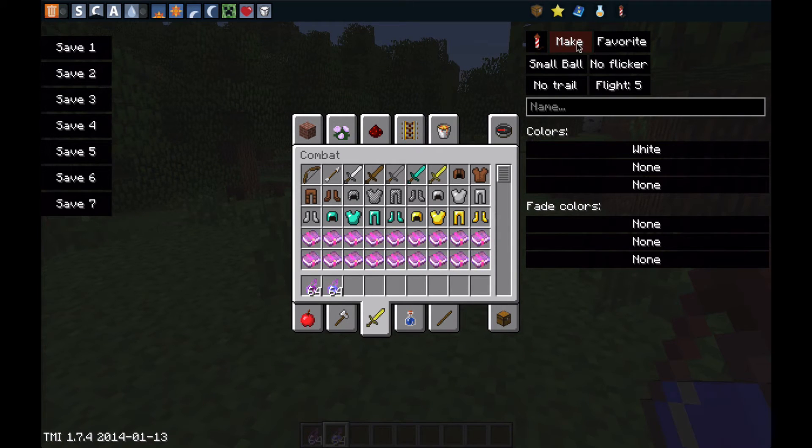Firework! And you choose your options — I'm going to set flight to four or five. No trail, small ball, large ball, star-shaped, creeper — let's go with large ball, no flicker, and you can name it. For the colors I'm going to go red, white, and blue — it's going to look cool. Blue — there we go.